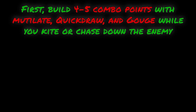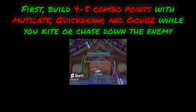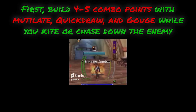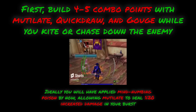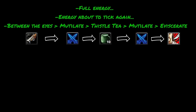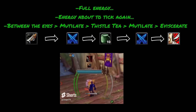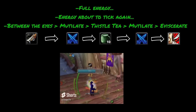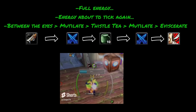The rotation for this build is really quite simple. First, build 4-5 combo points with Mutilate, Quickdraw, and Gouge while you kite or chase down the enemy. Ideally, you will have applied Mind Numbing Poison by now, allowing Mutilate to deal 20% increased damage in your burst. Then wait for full energy, keep waiting until the energy is about to tick again, and then press Between the Eyes, Mutilate, Thistle Tea, Mutilate, and Eviscerate.